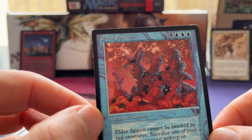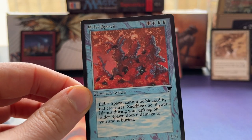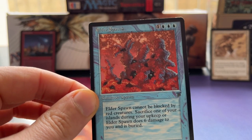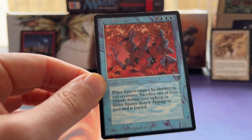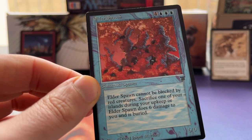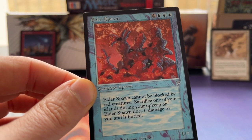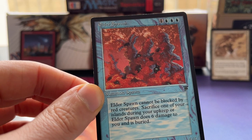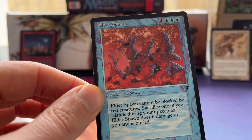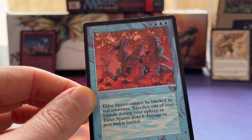This is Elder Spawn - three blue and four for a Summon Spawn. Let's look at the stats: it's a 6/6 for seven mana. In old school that's actually not that bad, but of course if you have a creature bigger than a 5/5 there has to be a drawback. First there's an uptick though: Elder Spawn cannot be blocked by red creatures. I wish it just said protection from red so direct damage couldn't kill it - that would have made it a lot better.